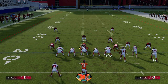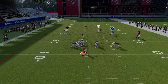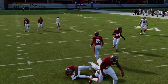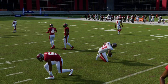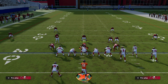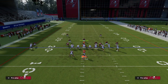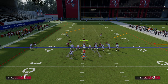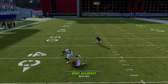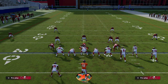A three-receiver rating is really helpful to try to combat this. If you do have an outside apprentice, you can put him on a skinny post — this backside skinny post with the pivot route to Scotty Miller, they kind of work hand in hand and help each other get open. Man to man — this is meant to be a zone beater, but it can actually beat man to man.